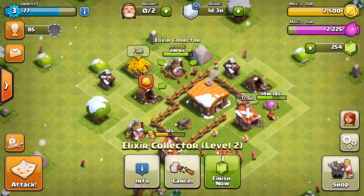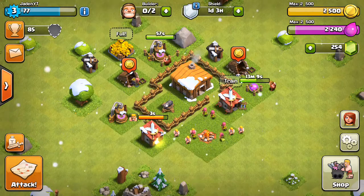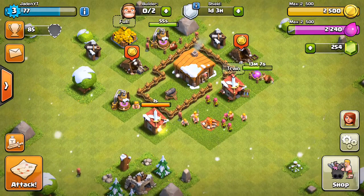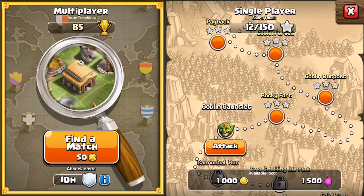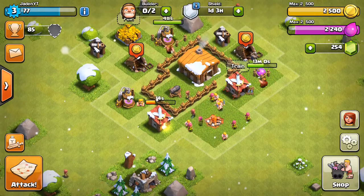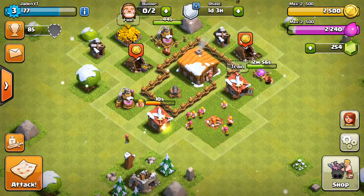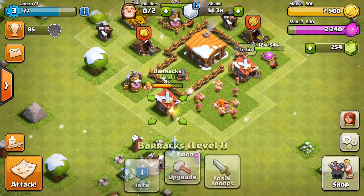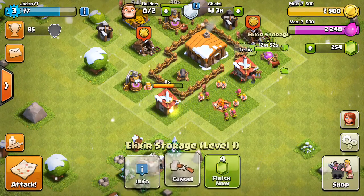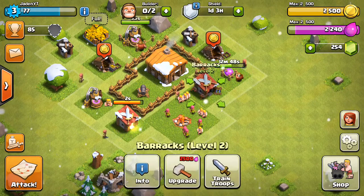Anyway, we're going to be waiting for these troops to be trained - only two minutes left for the elixir collector. My main goal is to three-star every one of these missions and also to max out every town hall we get to. Right now we're working on maxing out town hall 2 - we still have the army camps, barracks, storages and collectors to upgrade, which won't take long.